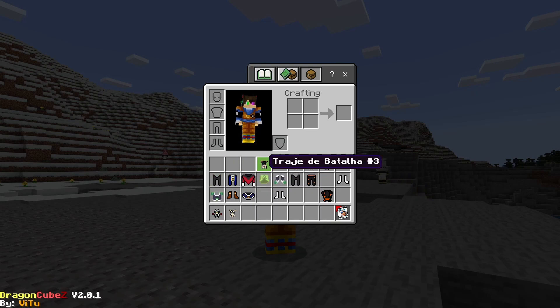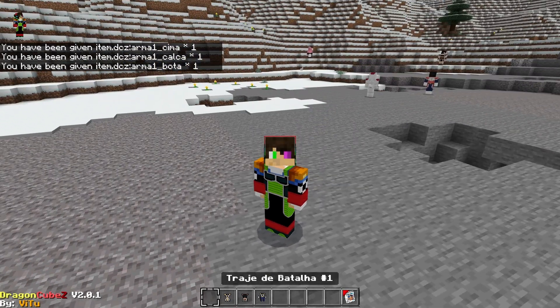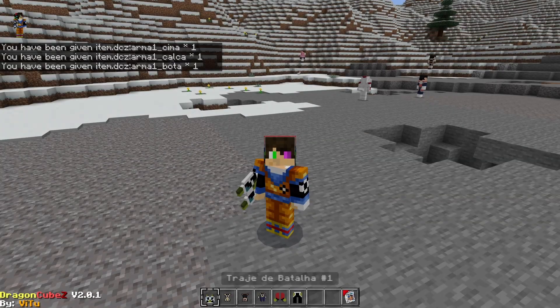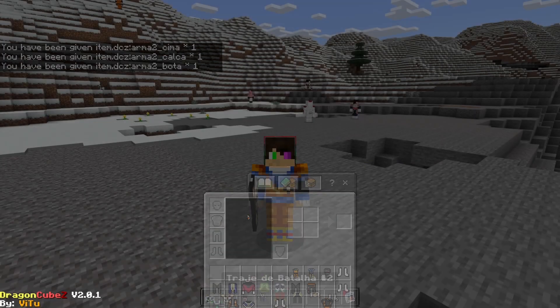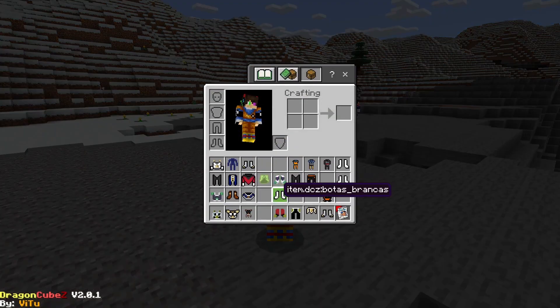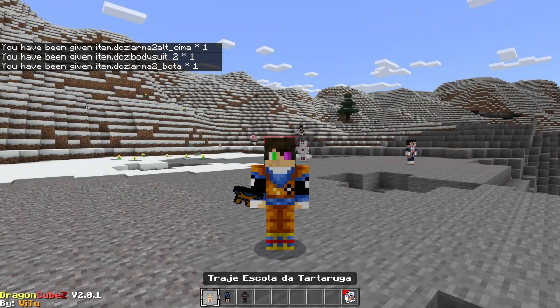We have Bardock's outfit. Another Saiyan battle outfit, and another one, and another one — this is the one Vegeta uses. And then finally we have Goku GT and Goku Black, which is pretty cool.